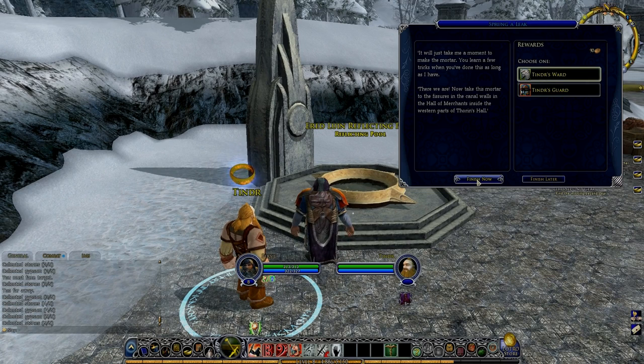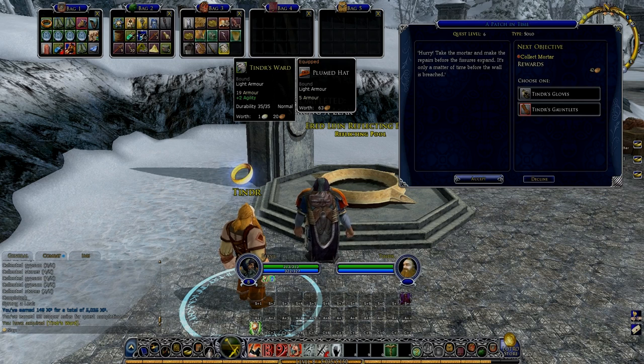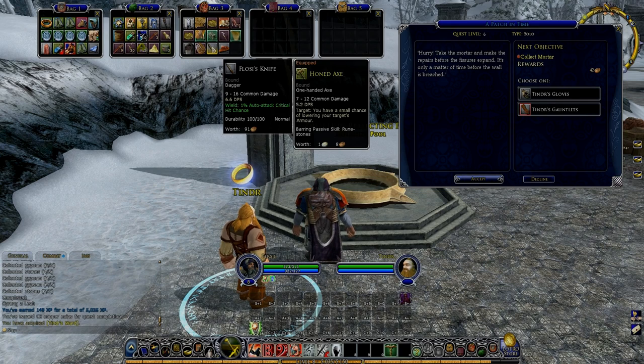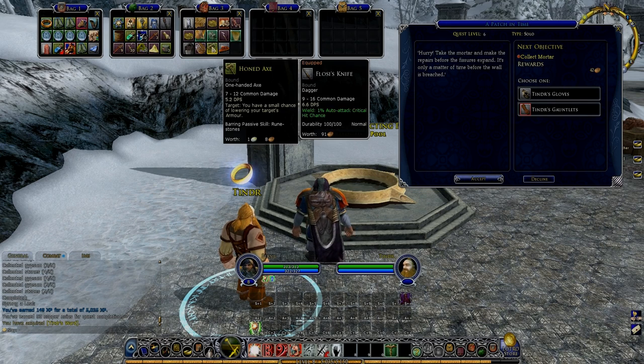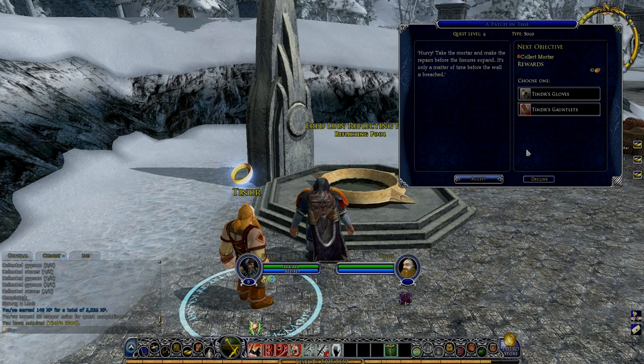I've got a little hat. Is a moment of your time too much to ask? No, it's not — you don't need to shout. I've got a nice little hat — Tindir's Ward, plus two agility. I also picked up a dagger that's higher DPS than what I'm doing at the moment, so I should probably use that as well.